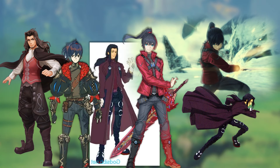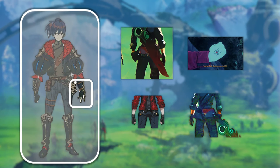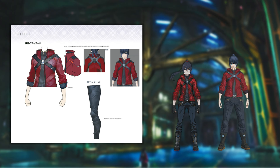It also resembles Xenosaga's Jin and Xenoblade's Dunban. There's also the running idea of Noah having gloves, which is something we miss. Evidently they were removed to show his term mark on the right hand — they got rid of the gloves.